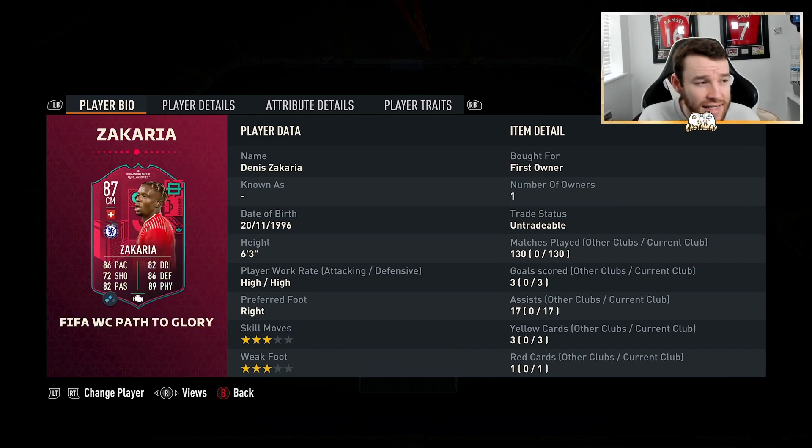Next up, we have got Zakaria. This guy is absolutely immense to have in the midfield. For his price, he is like a miniature version of the next card we are going to be using. This guy is just unbelievable — I highly recommend getting him if you haven't already used this card. He's a class card to use and he's dropping in price as we speak.